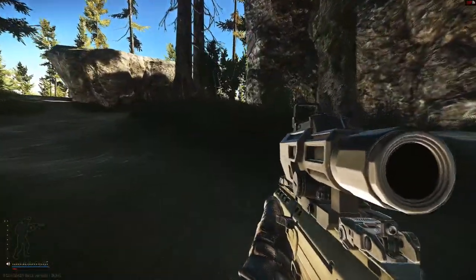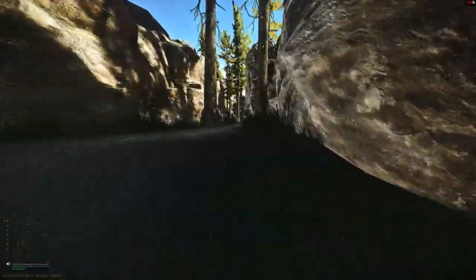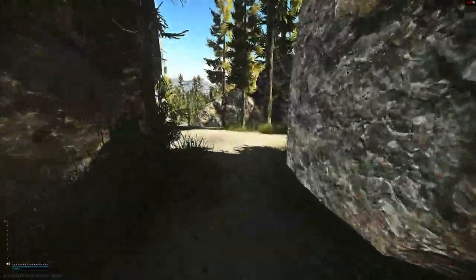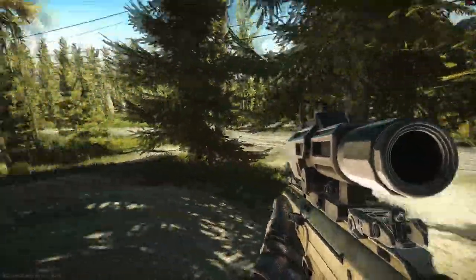Once we get through that ravine, we're going to come across some power lines. This is probably going to be a high-traffic area, so I recommend doing an offline run on Woods first to get familiar with the route. You can also do this at nighttime — you'll probably run into fewer players.